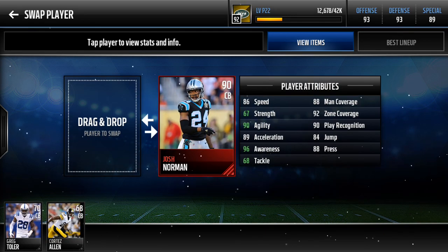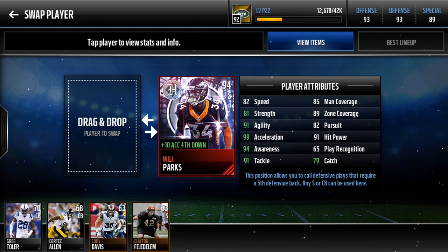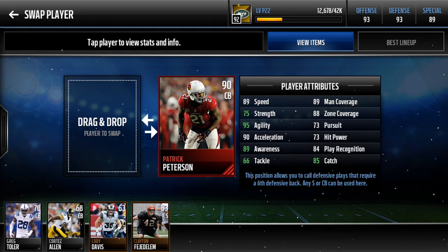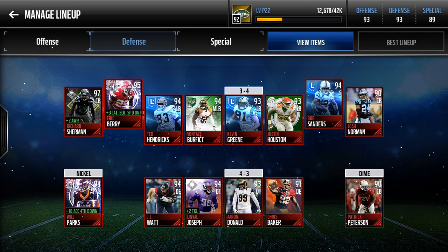Next, my other cornerback Josh Norman — he's been doing so good for me. Next, in the nickel, Will Parks. He has done so good for me, getting tons of picks. Next, Patrick Peterson — he does get a lot of picks, but I'm looking to replace him soon. He's only 88 overall. Now he's a 99. So that was my dime.